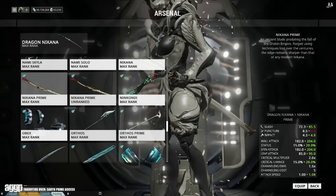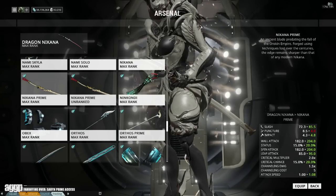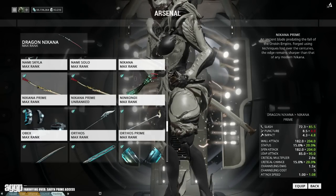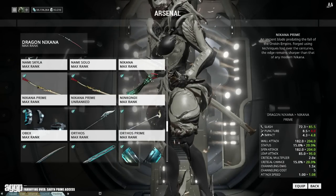Now onto something that literally makes my balls quiver with excitement: the Nikana Prime. Let me start with the model, because both of the available holsters on the Dragon Nikana were just not doing it for me. So aesthetically I am so happy. Not only does the sheath look better, but the whole claw texture on the ribbon — oh my god, I have just found my new baby.